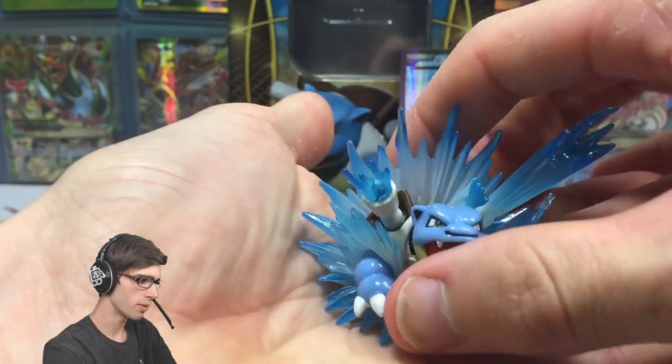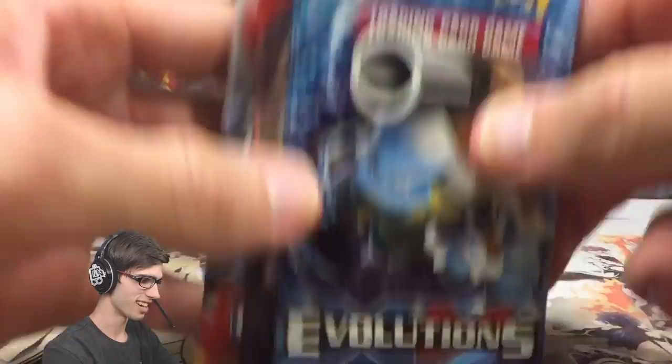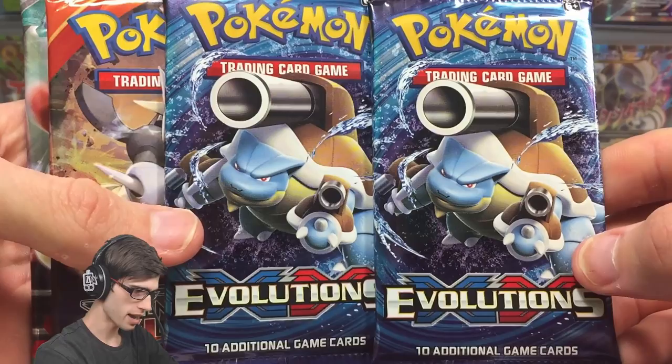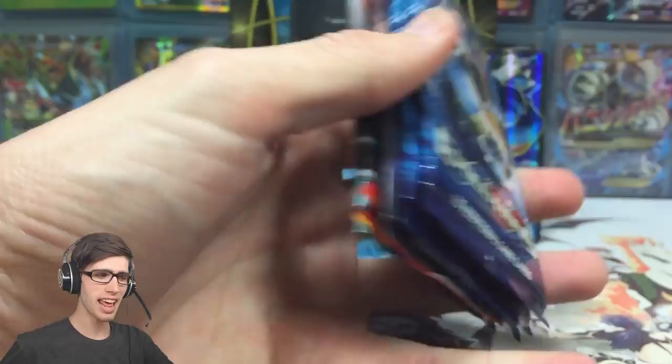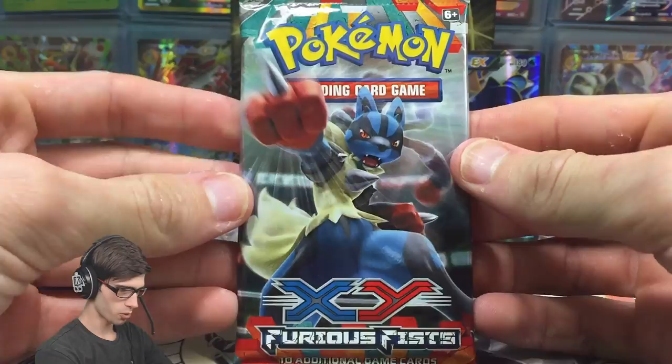So we've got the Blastoise Shrine going up the back there. Our packs today: we have a Furious Fist pack art, Mega Aggron from Primal Clash, and then two Mega Blastoise pack arts from Evolutions. If you guys are keen to see what we get out of these packs today, be sure to drop a like down below. With that said, let's get cracking into these packs.